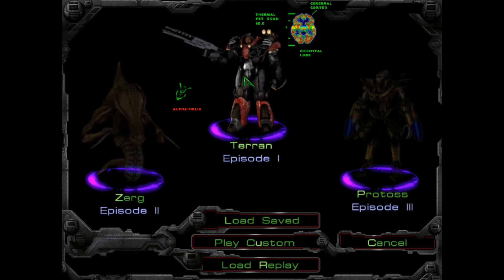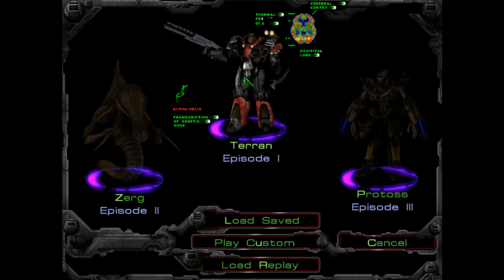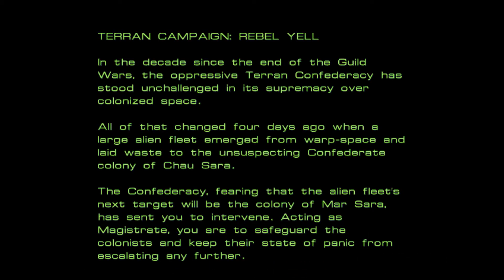So let's have a little nostalgic refresher with the original Terran campaign, Rebel Yell. In the decades since the end of the Guild Wars, the oppressive Terran Confederacy has stood unchallenged in its supremacy over colonized space. All of that changed four days ago, when a large alien fleet emerged from warp space and laid waste through the unsuspecting Confederate colony of Chao Sara. The Confederacy, fearing that the alien fleet's next target will be the colony of Mar Sara, has sent you to intervene. Acting as the magistrate, you are to safeguard the colonists and keep their state of panic from escalating any further.